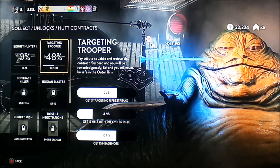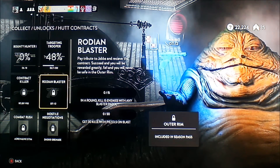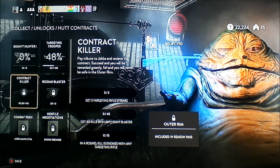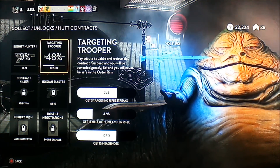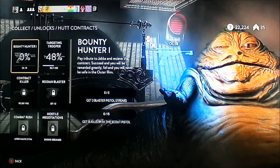These weapon streaks are needed to unlock weapons in the hot contracts part of Star Wars Battlefront. Some of which are the DL-18, a blaster pistol, and the DL-19X, a targeting rifle — basically a sniper rifle.